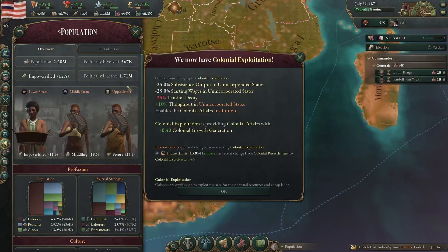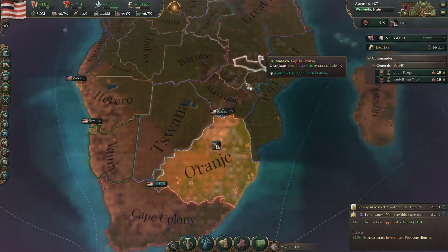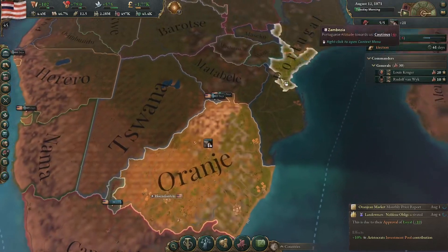Technology and population — there we go, colonial expansion. Excellent. This should help the growth a lot. Yes, I'm sure that wasn't at 10,000 days before, and I'm sure this is going a bit faster as well. But that would be nice.